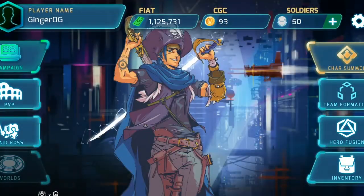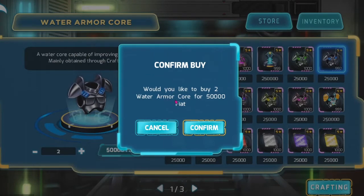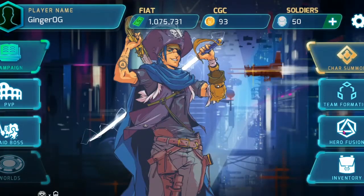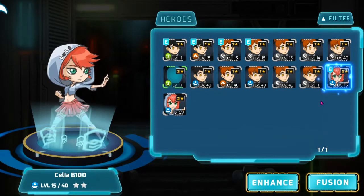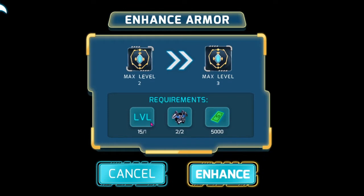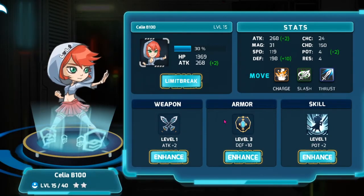In this case we are going to buy it. We're going to purchase two, which is 50,000 fiat. Would you like to buy two water armor cores for 50,000 fiat? Absolutely. Let's go back to Hero Fusion, click on my NFT again, click Enhance, and right here you can see I am good to go. We're going to enhance — and success! She is level three with a defense of plus 10 for armor. Pretty cool.